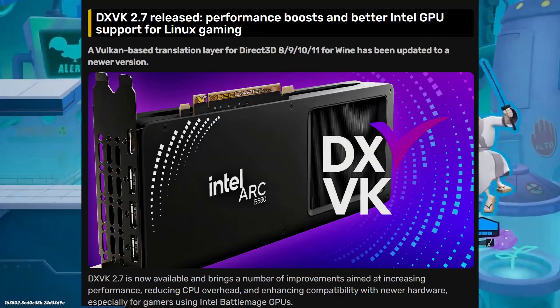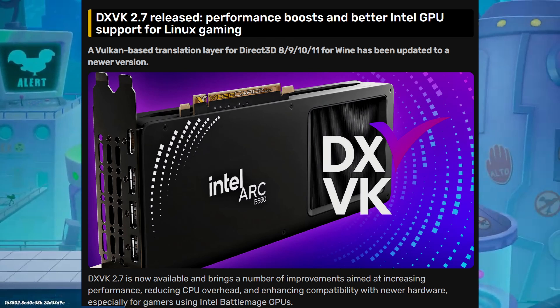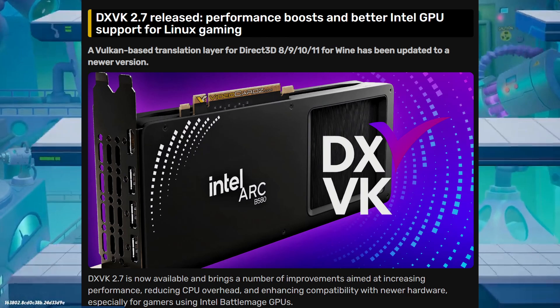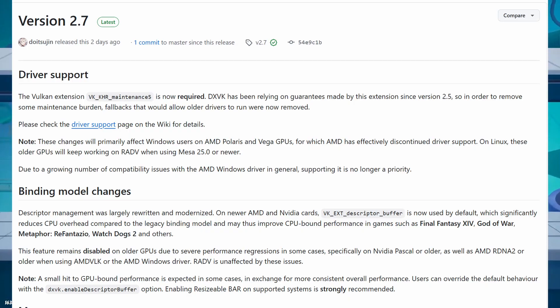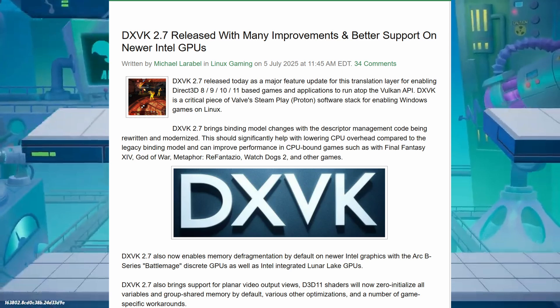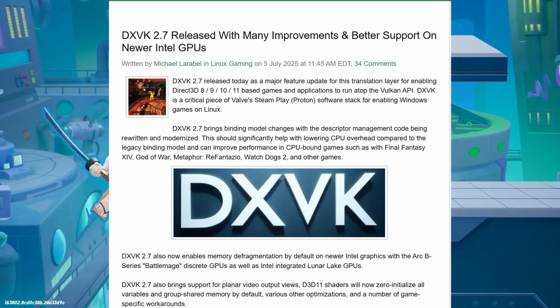Hello everyone, welcome back to the channel. DXVK, DirectX to Vulkan, which helps Windows games run on Linux through Wine or Proton, is getting a new update. DXVK 2.7 just dropped and is bringing some serious upgrades, especially if you are using Intel's new Arc Battlemage GPUs or even modern AMD and Nvidia cards. This tool is one of the main reasons Linux gaming is even possible today, especially on Steam Deck or other non-Windows systems.